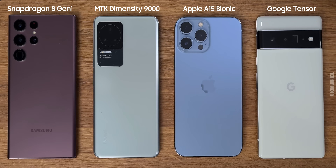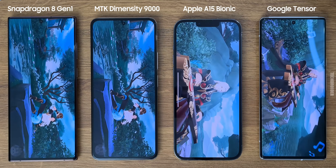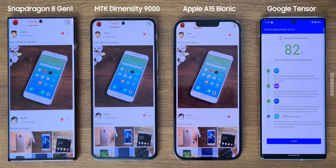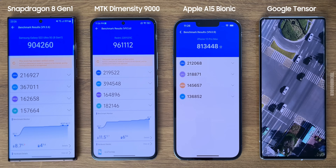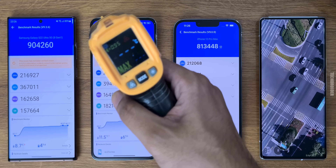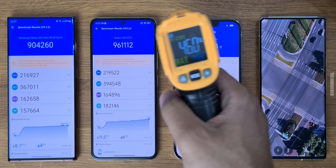After letting all devices cool for hours, the Antutu Benchmark test was run again. The results: 8 Gen 1 scored 900,000; Dimensity 9000 scored 961,000, which is the highest; Apple A15 scored 813,000; and the Pixel Tensor SoC scored 589,000.